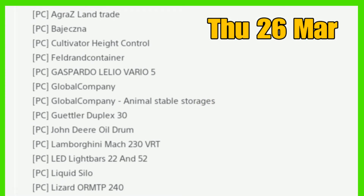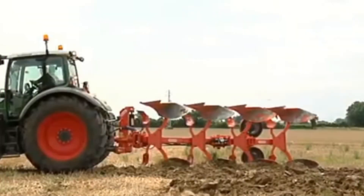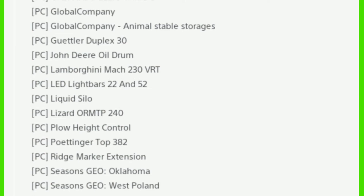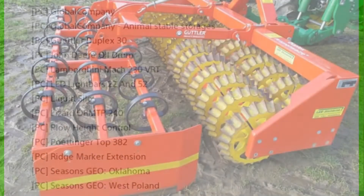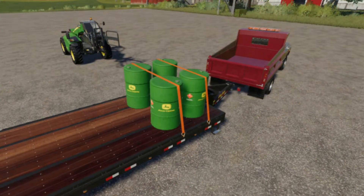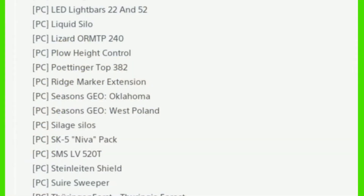New in PC mods and testing — it's basically a new list, not much carried over. We have the Agras Land Trade, the Projects Map, Cultivator Height Control, Field Rand Container, Gaspardo Lelio, Vario 5, Global Company, Global Company Animals Stable Storages, the Guetla Duplex 30, John India Buildrum, Lamborghini MAC 230 VRT, LED Light Bars 22 and 52, and Liquid Silos — still there, been in for a few days.